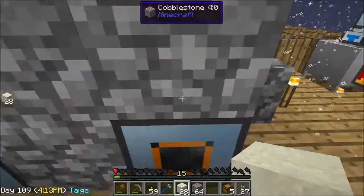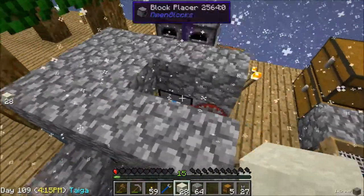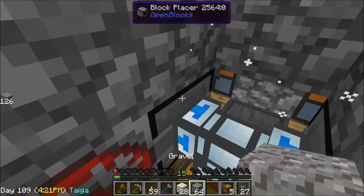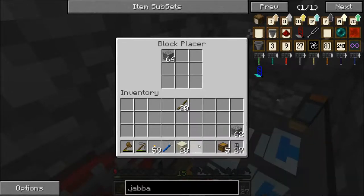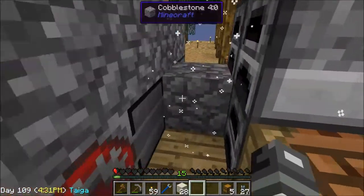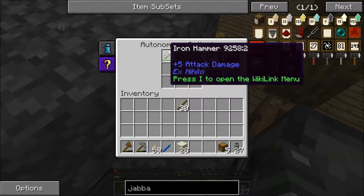I actually died trying to make this because I turned these to left-click so they'd hammer the block in front of them — and they smashed me. I walked in front of it and it hit me for plus three damage — plus five attack. So yeah, I got killed by one of them. It was kind of funny.